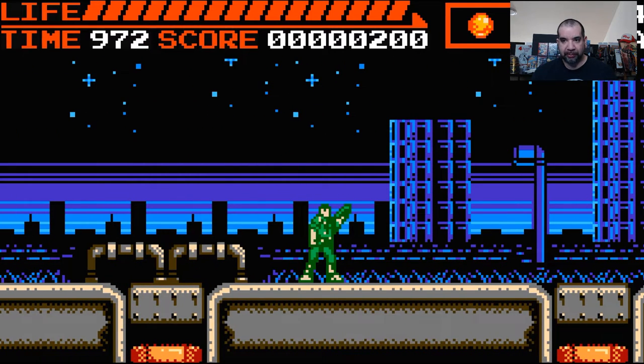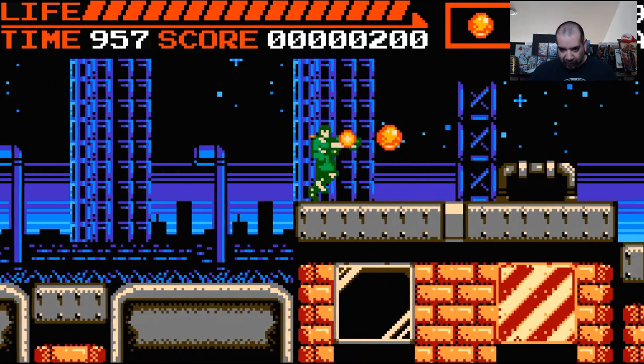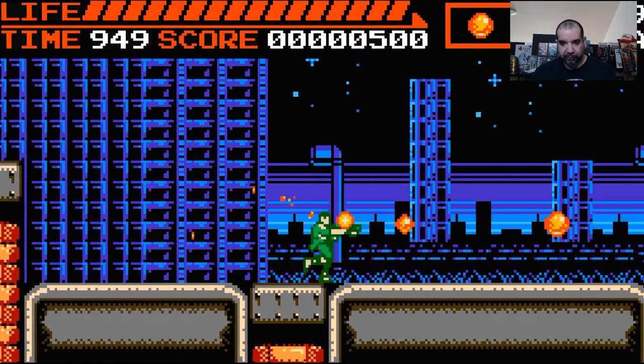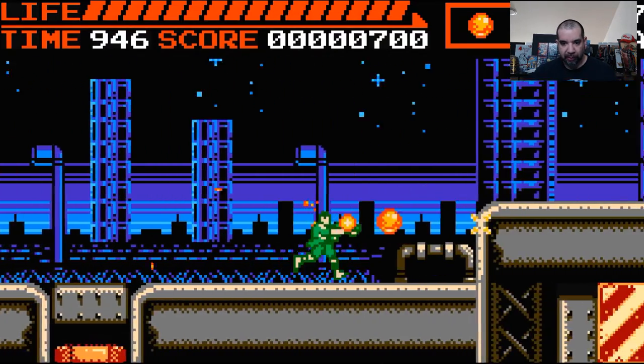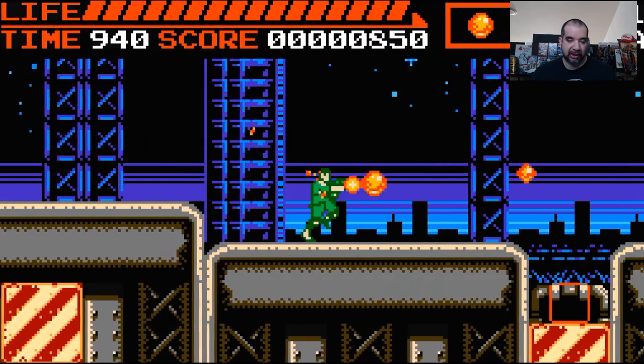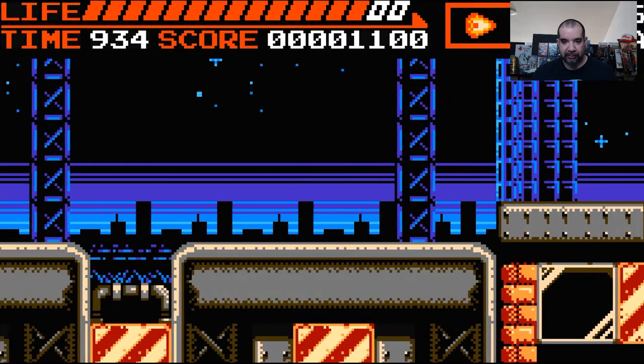We got the machine gun — it has limited ammo shown in the upper right corner. There's a dwindling ammo count, your life is up top, and you have a time limit, so there's a little added pressure to make sure you get through the stage quicker. There's also a fire arrow gun — it's kind of a spread shot, like the machine gun in Contra.